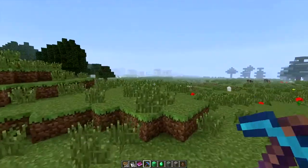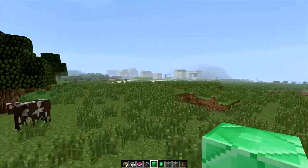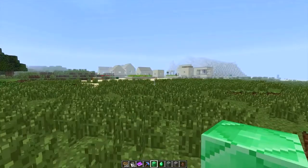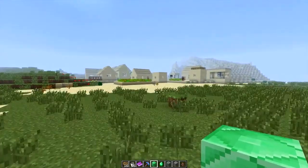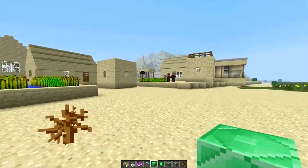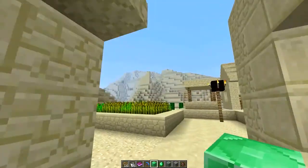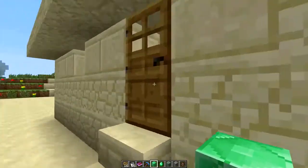Let's go look at a new village. I was lucky enough, when I created this world, to get a desert village right by my spawn point. This is pretty cool — it even includes the new blocks like the new sandstone stairs.